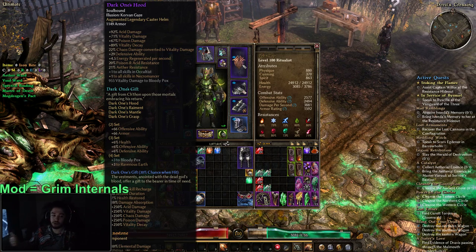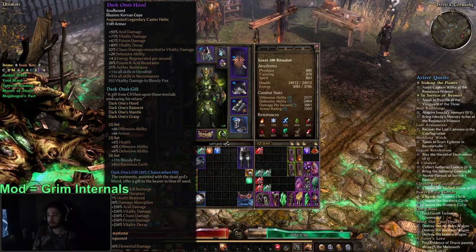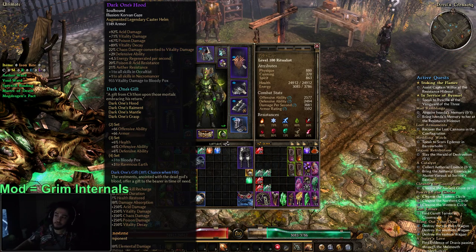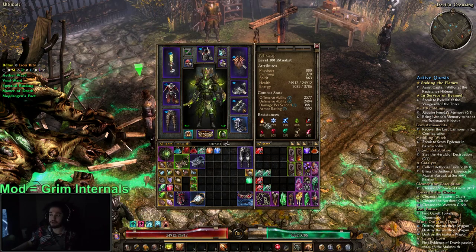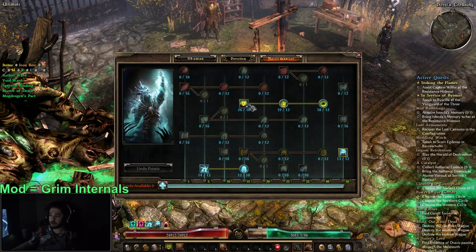Dark One's is cool because number one, you can target farm it — target farming means it drops out of a specific zone. Number two, the set bonus called Dark One's Gift, when it procs, is a 10% damage absorption which has pretty much 100% uptime unless you're running and kiting one target. The set bonus overall is really good: it gives defensive ability, armor, percent health, percent offensive ability, and it also gives plus three to Ravenous Earth. I was at a total of plus 15 Ravenous Earth.